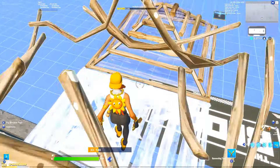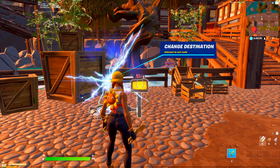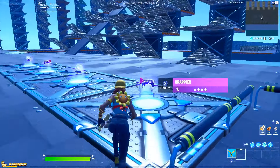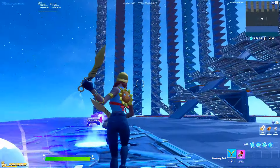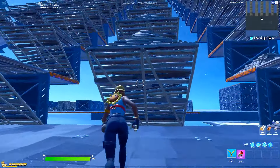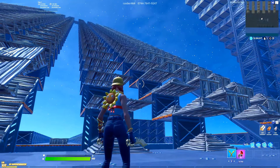Let's look at some maps you can use to practice your editing speed. This map is perfect for console players and the code is 0744-7641-9247. It is made by Raider, the fastest ever editor in Fortnite. When you load in, it gives you a grappler and rift to transport around the world, and it has loads of difficulty variants going from easier to harder, including drop-down variants so you can practice editing down and up. Anyone can practice on this map.